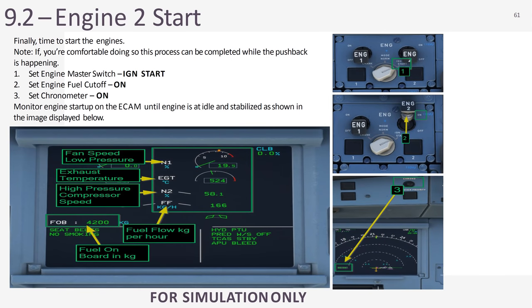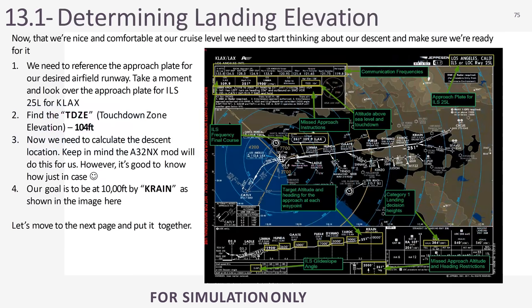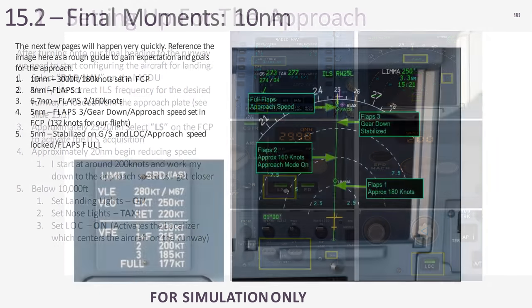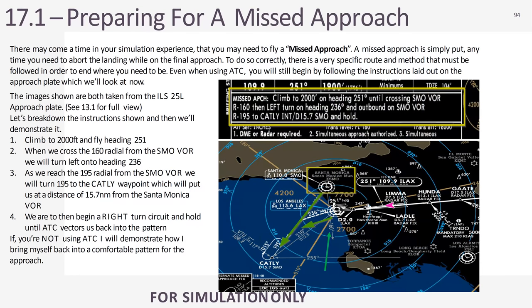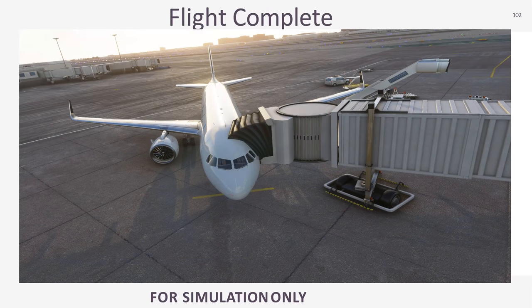The guide covers the A32NX specifically — different gauges, understanding what you're looking at versus just powering up and going. Looking at approach plates, departure plates, SIDs, STARs — all things to consider when doing an IFR flight. Managing your descent, when to start your descent, the approach, missed approach, shutdown, cold and dark, and turnaround status. If you're interested in learning how to fly the A320, consider donating or subscribing to Patreon to get your guide.